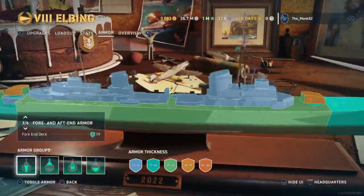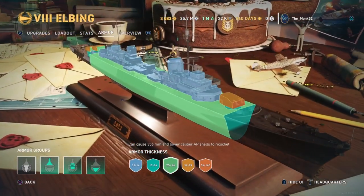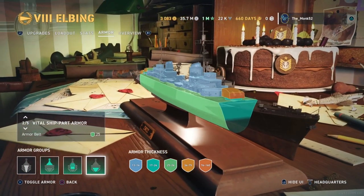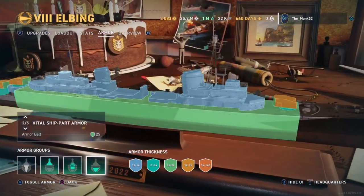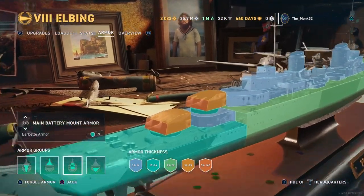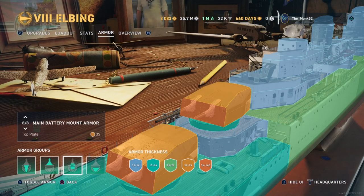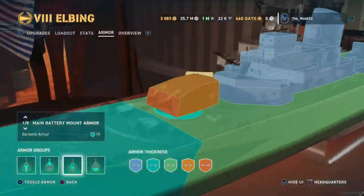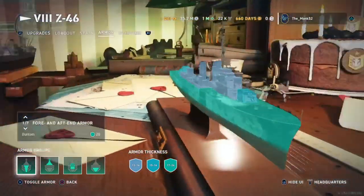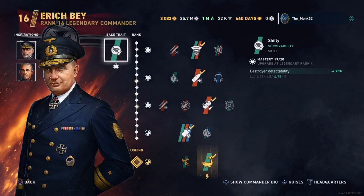Armour is really good here. There's 25mm plating all across the ship, which means you are invulnerable to any HE below the calibre of 150mm guns — which is all DDs at tier 8 and a fair amount of them otherwise. The turrets are actually really, really incredibly tanky for a destroyer — they just don't break. Compared to another tier 8 DD with absolutely no turret armour, your guns don't get broken very easily at all.